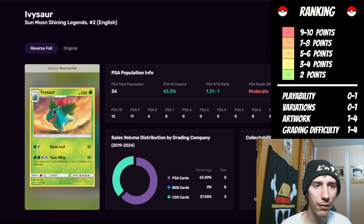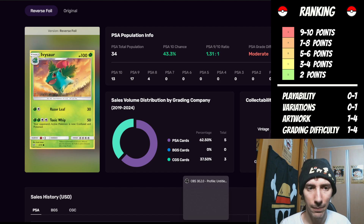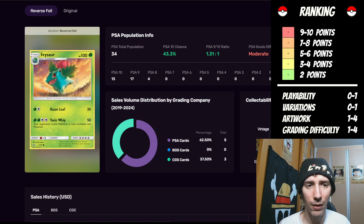Now moving on to the Ivysaur from Sun and Moon Shining Legends. Is this card playable? No — we do not see F, G, or H in the bottom left corner. Does it have wild variations? No. So we're going to give it one point for the variation side. The artwork — I think it's pretty good. I like the fact that he's out in a grassy area, there's a fish lens effect giving a changed perspective. It's whimsical and fun — there's little bits of grass popping up into the air. It's got a really fun expression. I'm going to give it three points for the artwork, putting us up to four.